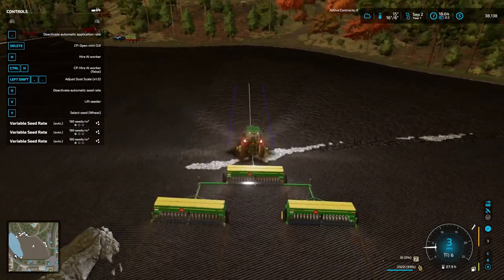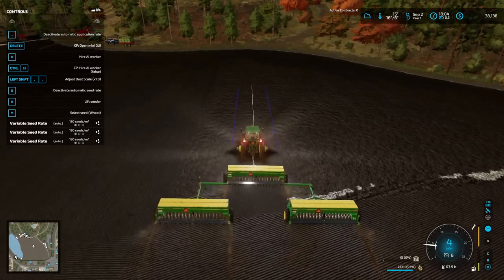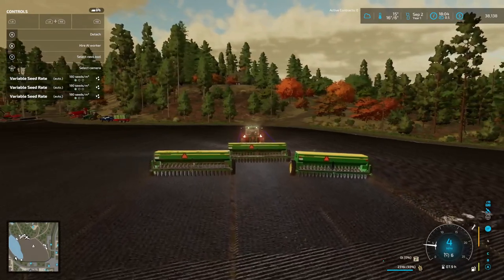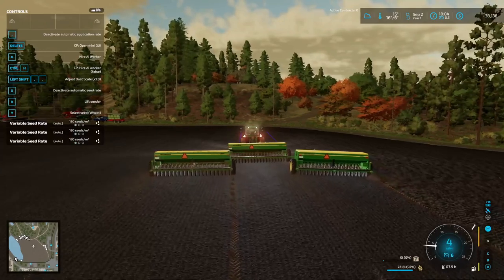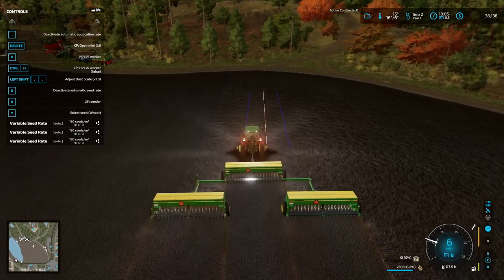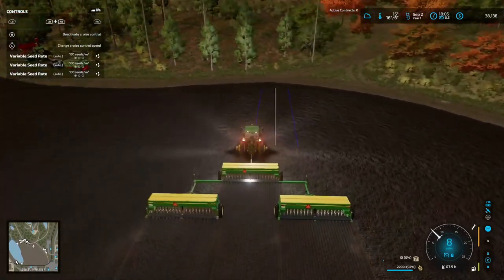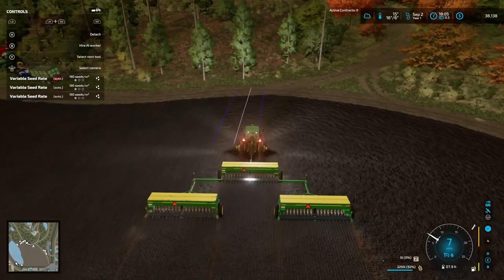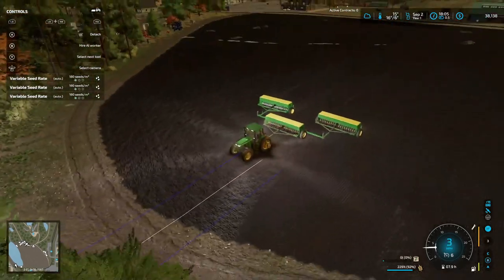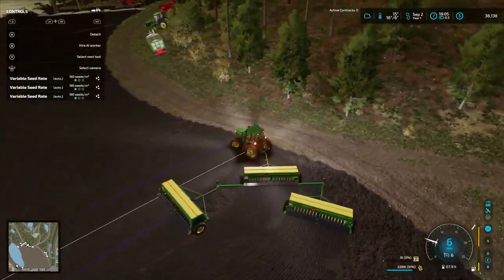Welcome back to Farming Simulator 22, Platinum Edition, Silver Run. We're going four miles an hour and I forgot my speed was set to six, but we can bump it up to about eight — I don't want to go too fast. We are getting the 7810s a workout. I just messed up because my GPS wasn't locked on, but we gotta go down this way anyway and straighten it back up in a minute.